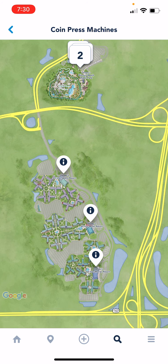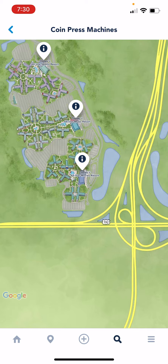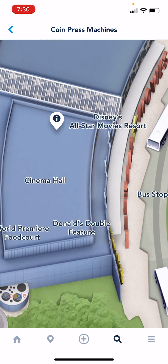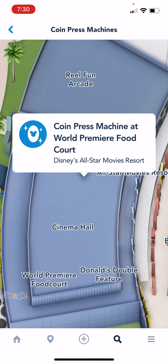Let's look for one here — there's three here. Click on the little icon and there we are, it tells you where it's at. This one in particular is at the All-Star Movies Resort. Now it tells you where it is, but it doesn't actually tell you how many machines there are — I know that there are four machines here.